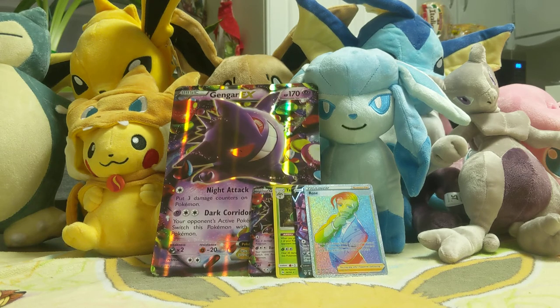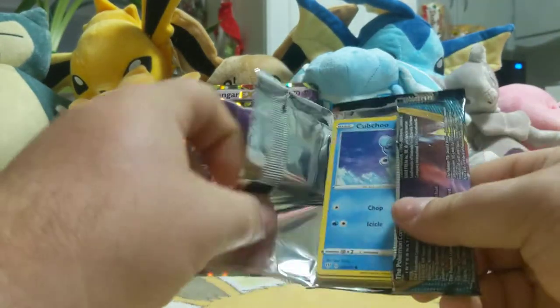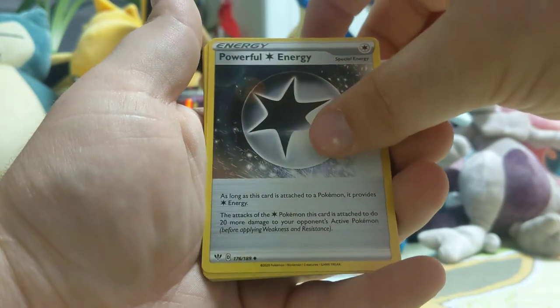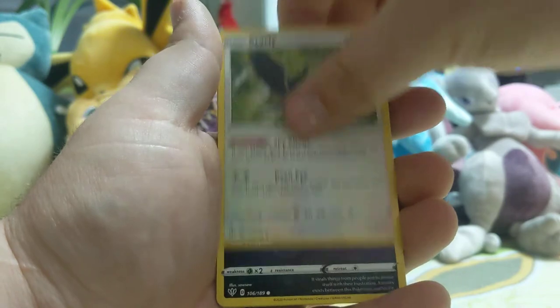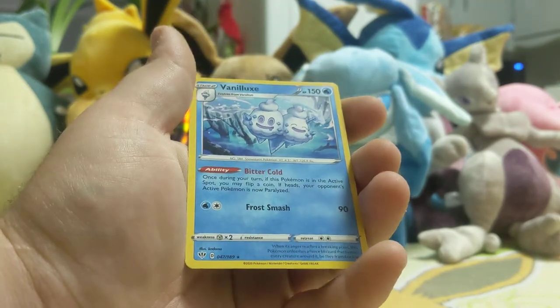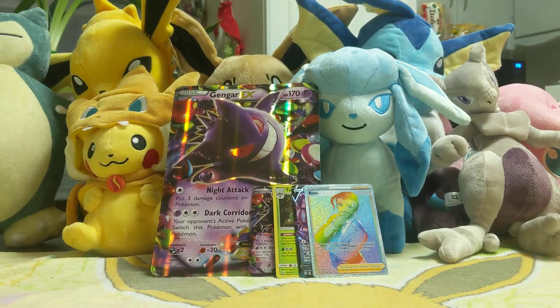We got two more packs to go. This video is taking a little bit longer than it needs to, but I'm trying to be thorough. I've gotten feedback that people can't see, so I'm slowing it down so everybody can see everything. Good old Fire Energy, Powerful Colorless Energy — that's interesting — Cape of Toughness, Carnivine, Kabuto, Aeron, Starly, Purloin, Marley. A Reverse Electric, which is cool, and then a Regular Rare Volcanion EX. Like I said, luck had to run out eventually. But I'm still amazed by that Rose Rainbow Rare — my first Rainbow Rare card ever.